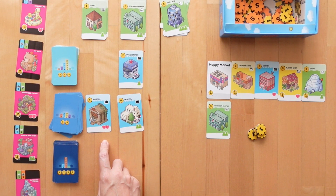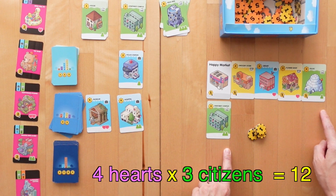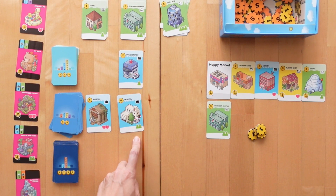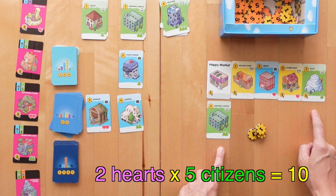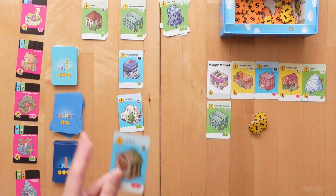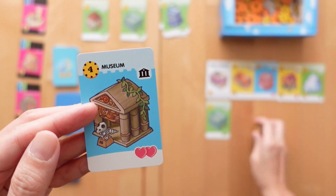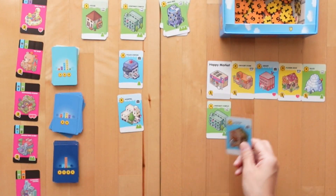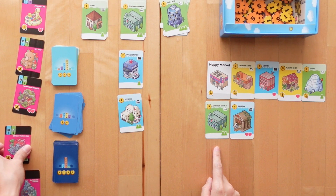If I pick a card with two hearts, that will take me to four hearts multiplied by three citizens, which is 12. If I pick a card with two citizens, that would take me to two hearts multiplied by five citizens, which would take me to 10. So even though both cards offer me two of either hearts or citizens, only one of these cards will be better for me. So I'm going to take the card with two hearts now.